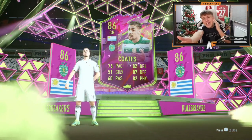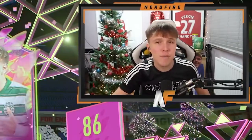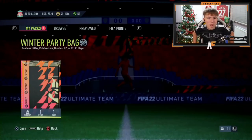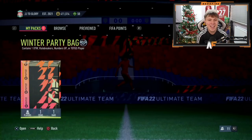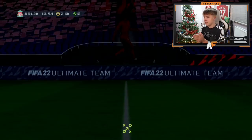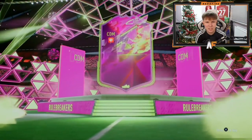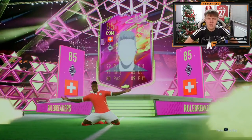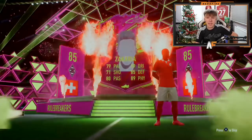That is not a great start. I always get bad ones. At least he's 86-rated so he can be chucked into an SBC, but apart from that it's absolutely awful. Shout out to the man DarkTech for winter party bag number two. Come on then, let's see something better than Cuartas. The pack is opening - it isn't Rule Breakers again, it's... it's a carrier. Oh my god, it's the Invisible Man!